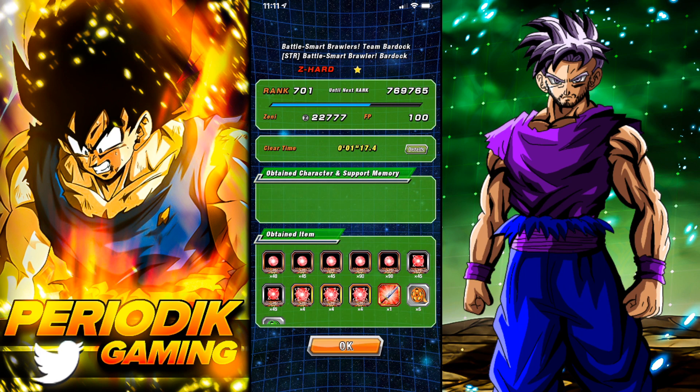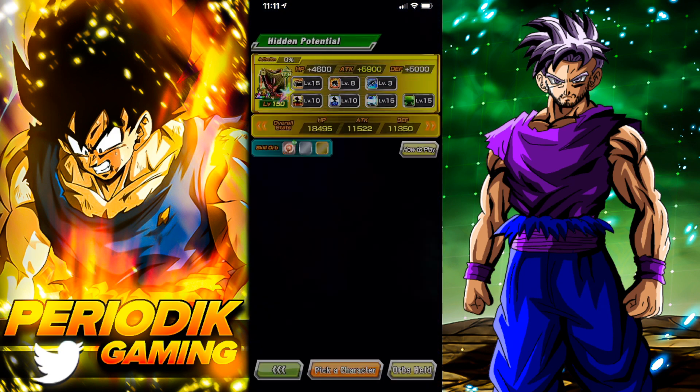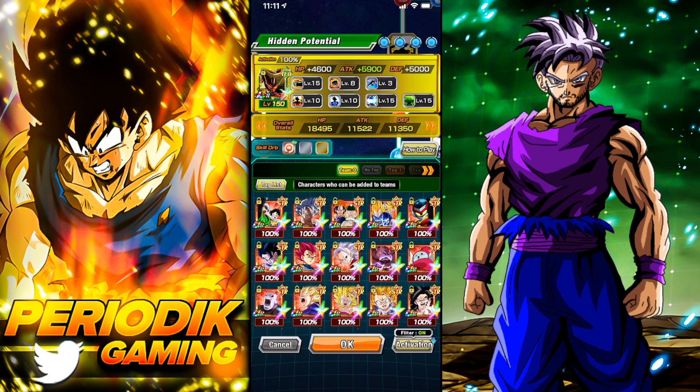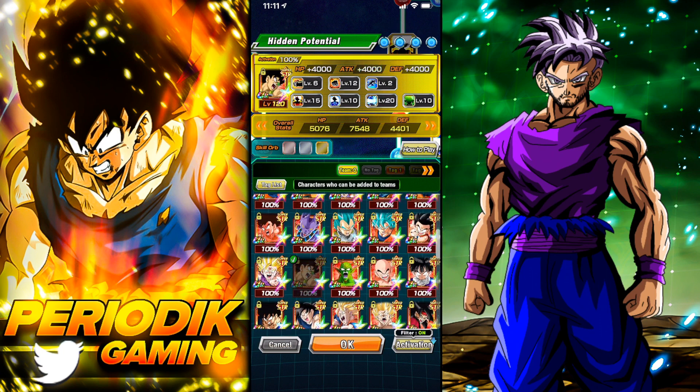After you get that character, turn them into a UR — level them up to UR. Then go into Hidden Potential, pick that character, find that Bardock or whichever character you chose from those events. You'll see skill orbs are available to open up.